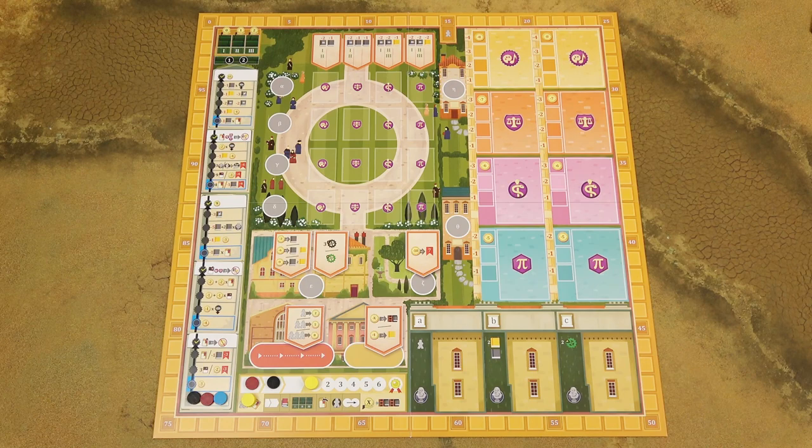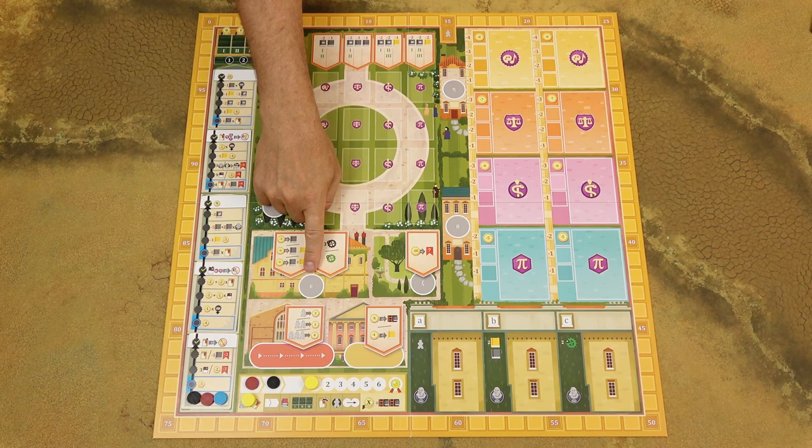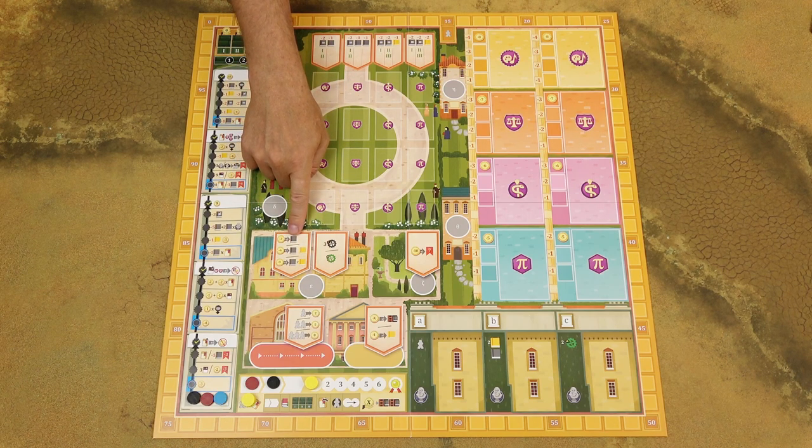When you play a three or two-player game, there are some notable differences. First, you use the other side of the game board. There are only two spaces in the academy, and when you place a master there, you can choose one of four professors. Similarly, when you place a master on the combined action space, you can take either one action or the other — you may not choose both.